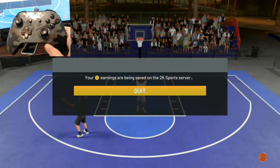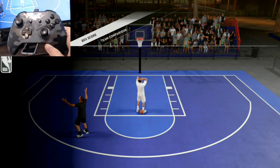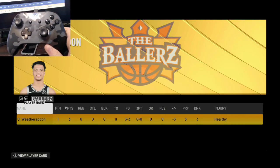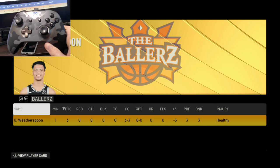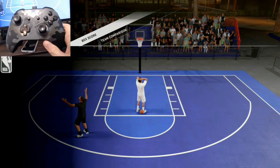After the first Blacktop game, it will hover over the box score for a while, back out to the main menu, load into the park, hover over VC, and then eventually go back to the Blacktop games — repeating the cycle over and over.